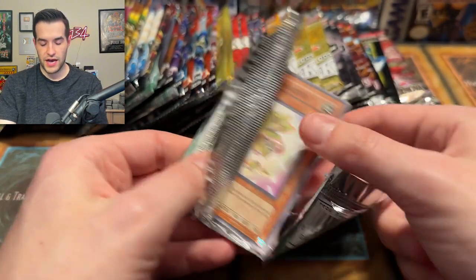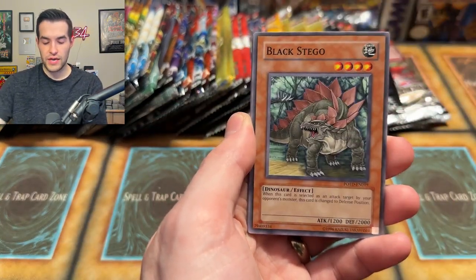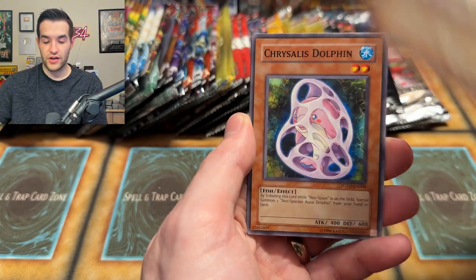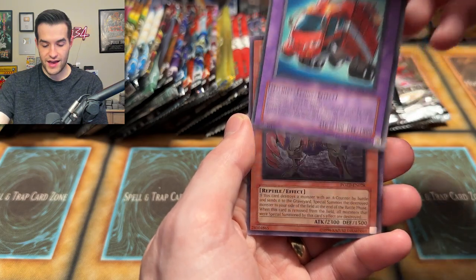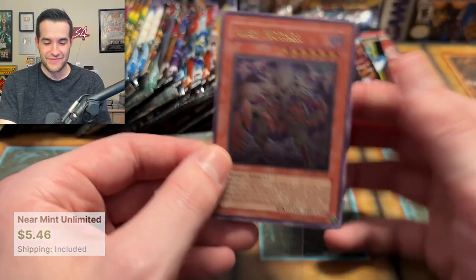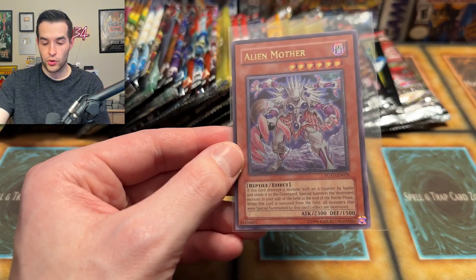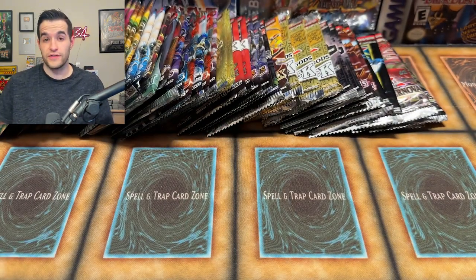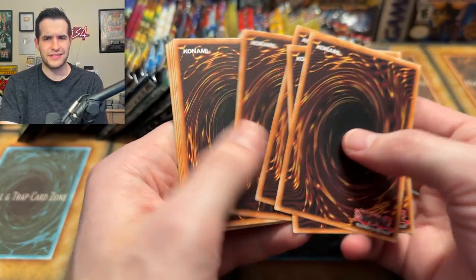We have Baby Sarasaurus, Destiny Hero Blademaster, The Alien Hunter, Brainwashing Beam, Black Stego, Baby Sarasaurus, Crystal's Dolphin, La Paz of Destiny, Ambulance Rescue Roid, and an Ultimate Rare Alien Mother — unlimited! That's pretty cool. We did in fact get an Ultimate Rare — that's pretty nice. Our first Ultimate Rare pulled. It'd be great if we pulled Ultimate, Collector Rare, and Starlight Rare all in the same video.